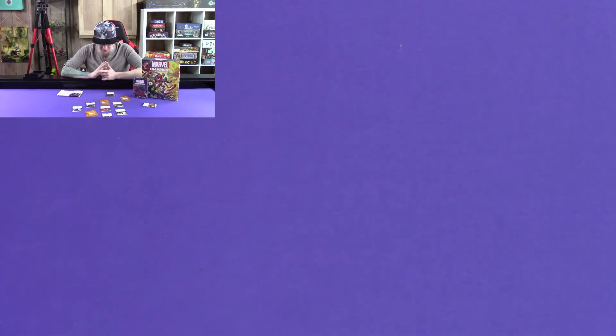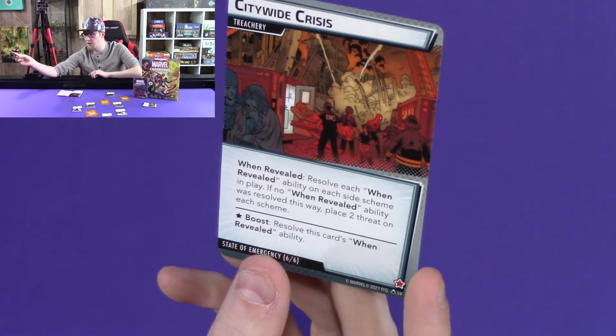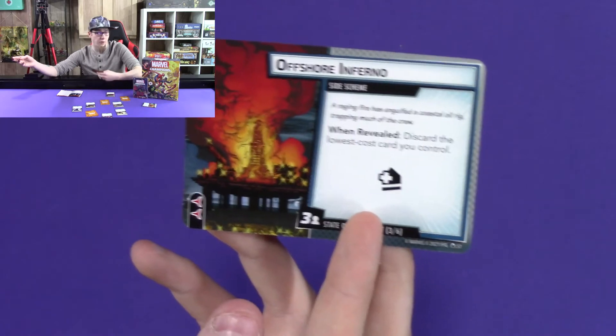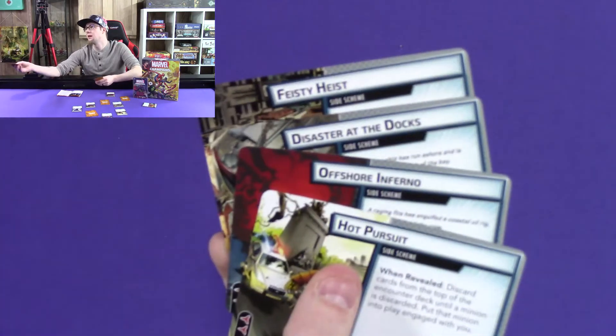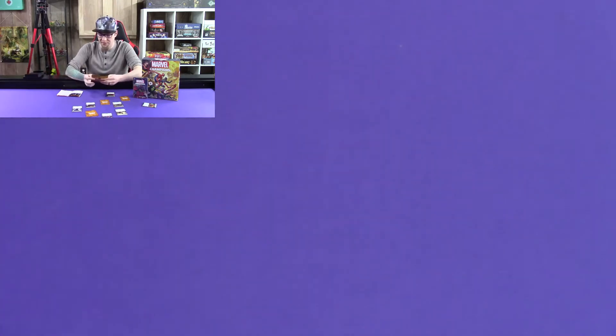Then we have number four: State of Emergency. These include side schemes, and we all love side schemes. Citywide Crisis, when revealed, resolves each 'when revealed' ability on each side scheme in play; if no 'when revealed' ability was resolved, place two threat on each scheme. It just bolsters more side schemes. There are four in here — two Citywide Crisis. Feisty Heist makes you discard the highest cost card in your hand. Offshore Inferno, when revealed, makes you discard the lowest cost card you control. They all have acceleration tokens on them, so if you're not dealing with these and a Citywide Crisis comes out, you have to trigger all those 'when revealed' effects again — which is pretty horrible.